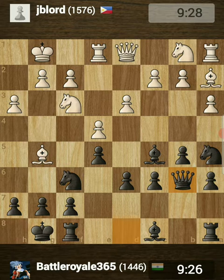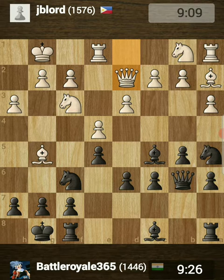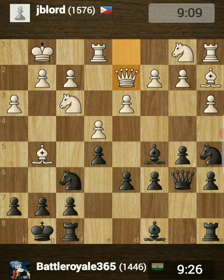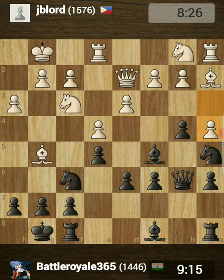I played queen to b6 instead, preparing for bishop takes on f2 check to gain material advantage, as he would also be able to take back my bishop. He defends the f2 square via queen to d2 and again misses the move b4. Now I actually saw the move b4, so I pushed b4 myself, and he pushed a4.